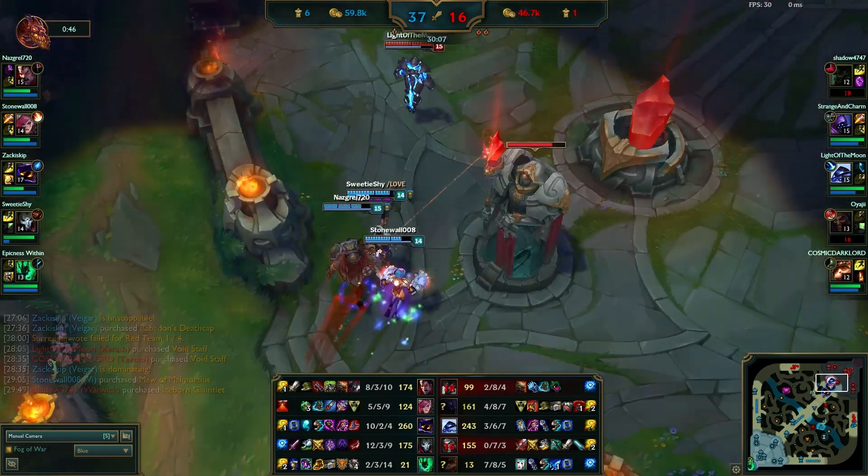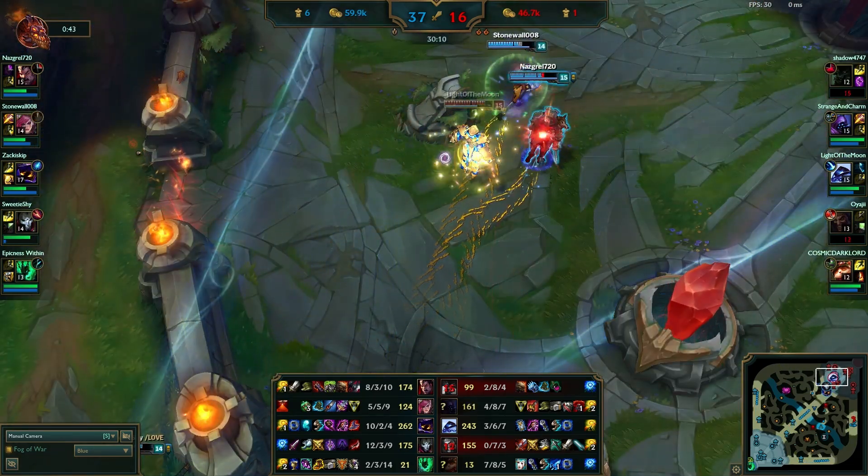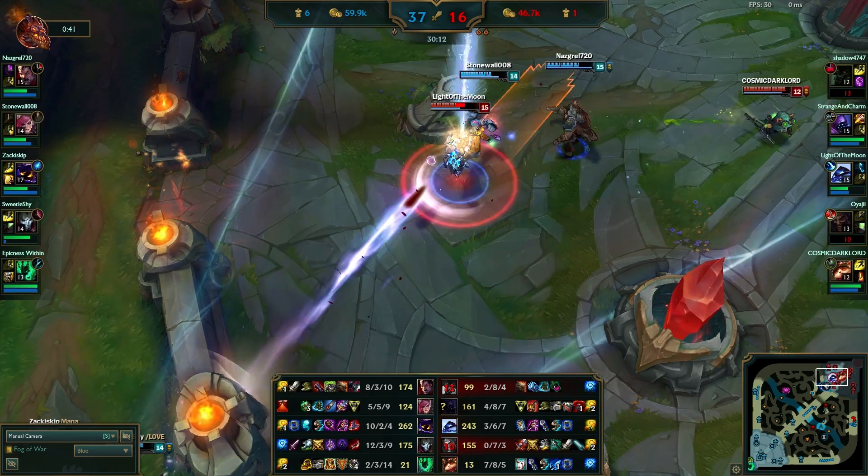Thresh is super wounded and I manage to show up just in time to slow Warwick down and avoid that last auto attack that probably would have killed Thresh. The enemy team at this point doesn't give a shit anymore — they're not really learning from their mistakes. I grab the Xerath, he uses Zhonya's Hourglass, then I punch him and we easily annihilate him.